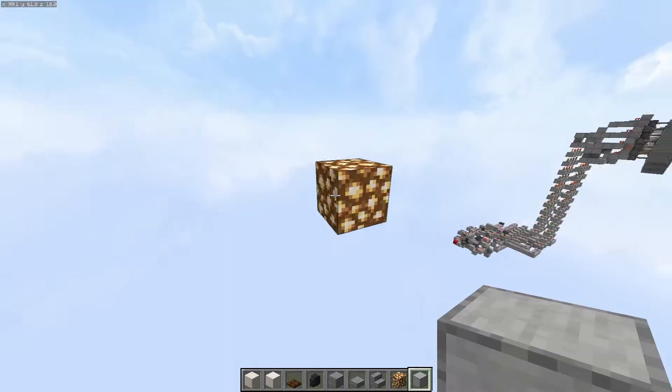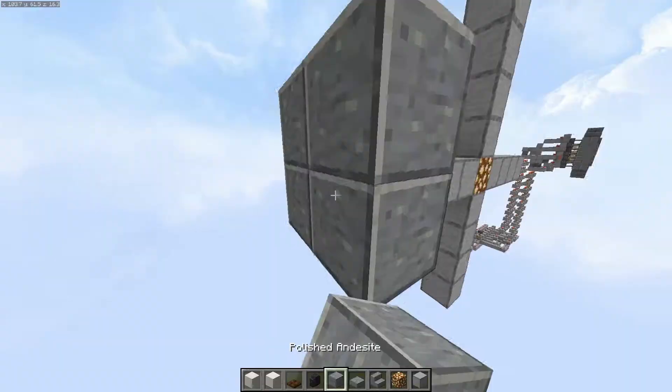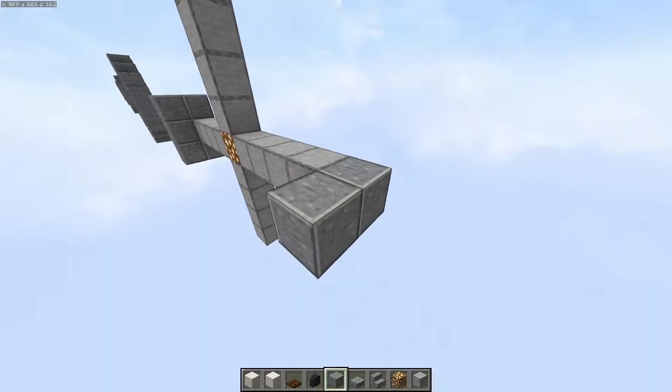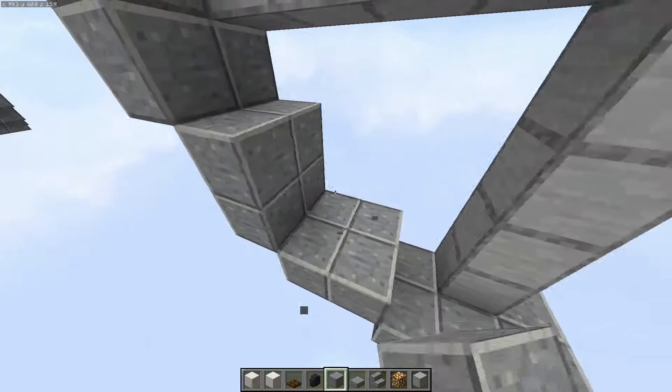To start off the build, place a glowstone block where you want the center of the clock to go. We're going to go out on every side by four blocks using some temporary blocks. Then I'm going to use polished andesite to build the outer rim of the clock, placing in little panels like this, and connecting these up with some smaller squares of andesite.